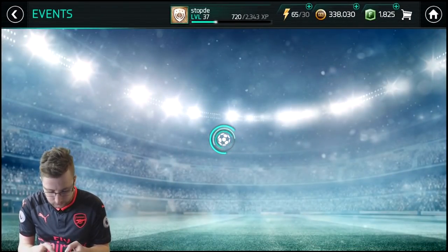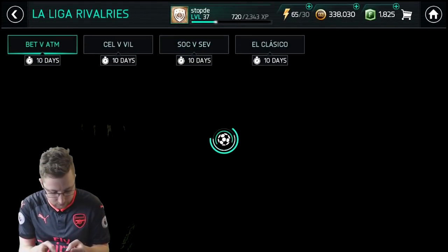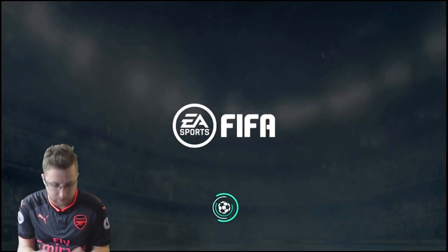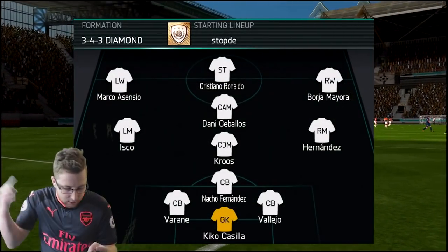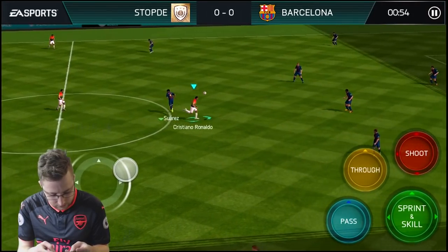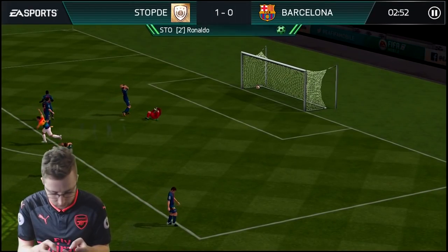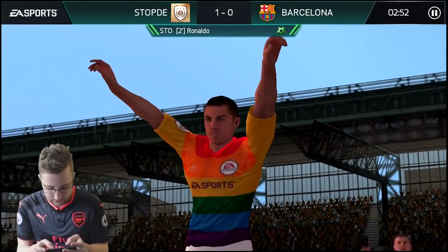So we can actually go in and do this. We're gonna go in and claim our final one — I'm definitely excited about getting this Gareth Bale card. So we're playing this match for 10,000 coins, going up against Real Madrid, seeing if we can go 3-0 against Barcelona. Cristiano Ronaldo is gonna start it off for us — doing some great moves, puts it in. A beautiful goal right there from Cristiano Ronaldo.